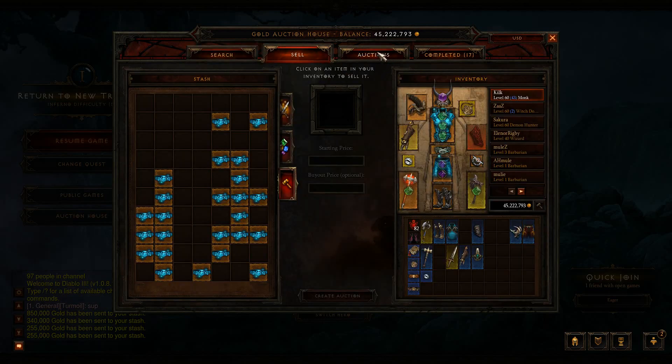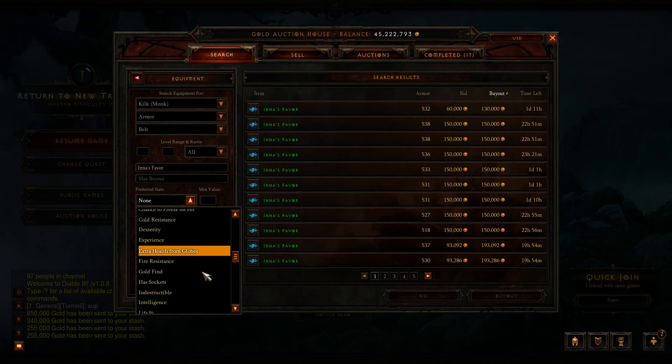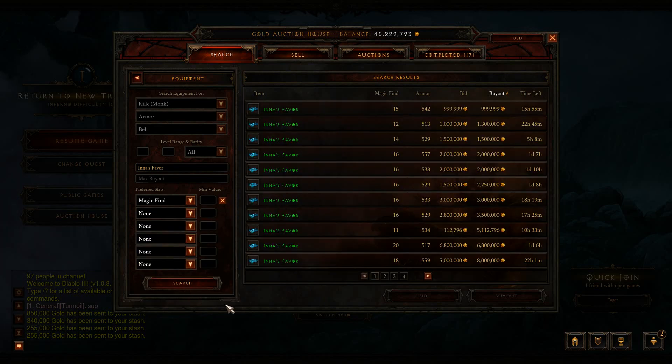Another good thing to do is search for specific traits. Some items, if they have one specific trait on them, are worth a lot of money. So if we search for lowest buyout — back to the 130k — and put, say, magic find on it, we now know that magic find In His Favors are worth a minimum of about a million gold. Now, before you really delve into the whole reselling on auction house thing, you want to watch the prices for at least a day or two to make sure they're not just outlandishly high. That does happen every once in a while. So take a good 48 hours making sure you know what the lowest buyout for certain items with stats on them are before you decide to invest.